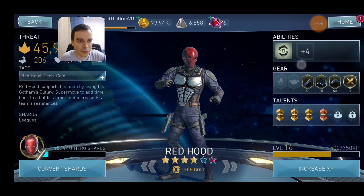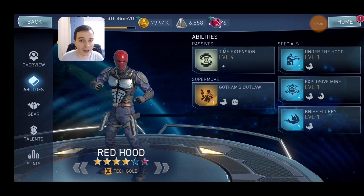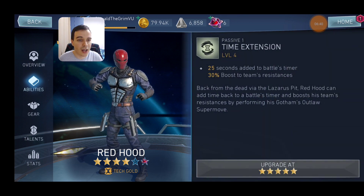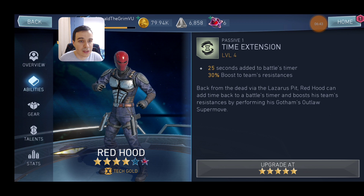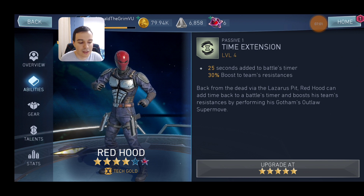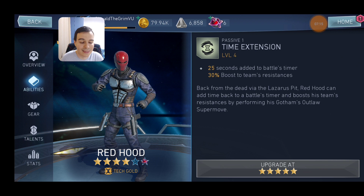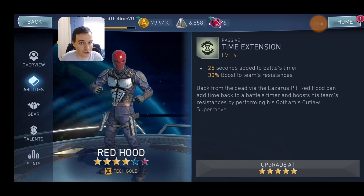The other choice is going to be Red Hood. Looking at his abilities, nothing impressive — this character does absolutely nothing but one thing, and one thing he does well. He has a passive that's going to extend the duration of the fight by 25 seconds when you use his super move, and at the same time you will get some resistance for your team. A side note: if you have a second All Blades, even a level one All Blades will decrease the cost of his super move so he can do this very cheaply. You might not have it, but it's worth noting.